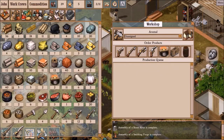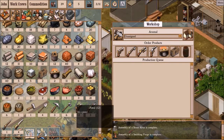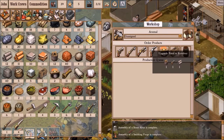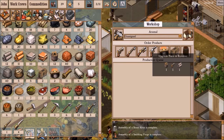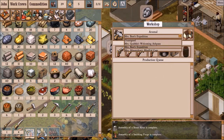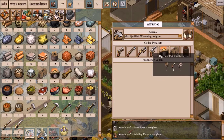Let me just double check what I actually have already. So I've got twelve pistols, but I want to make a revolver. Each revolver requires a pistol as a material. So I'm going to assign a crew in here — let's make, say, three pistols.